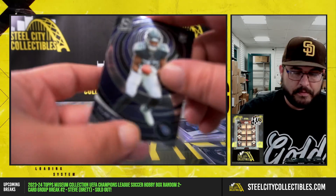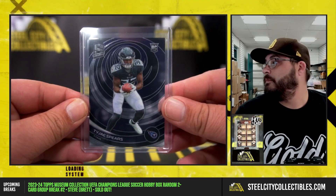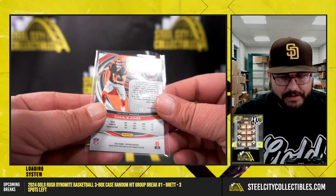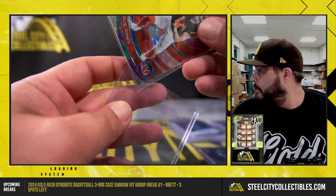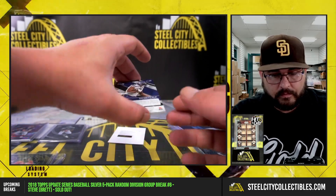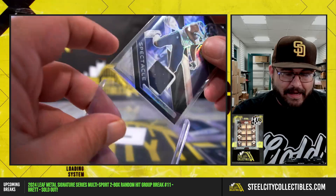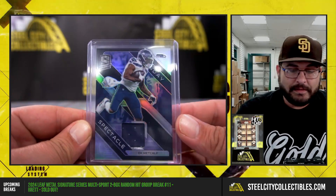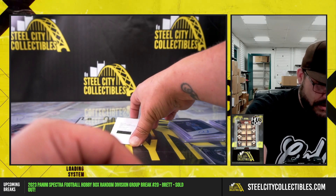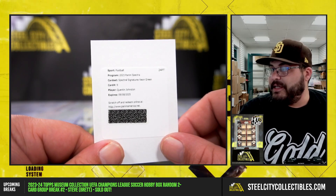AJ Spears, AFC South. Charlie Jones Prism to the AFC North, out of 99. Out of 99 Jersey Relic. DK Metcalf to the NFC West. And Spectral Signatures Neon Green Quinton Johnston to the AFC West — to Sean.